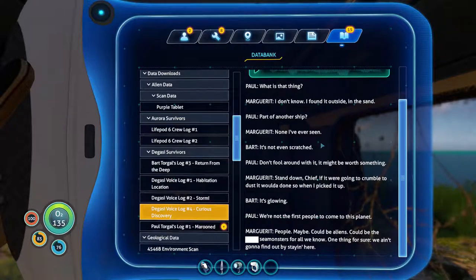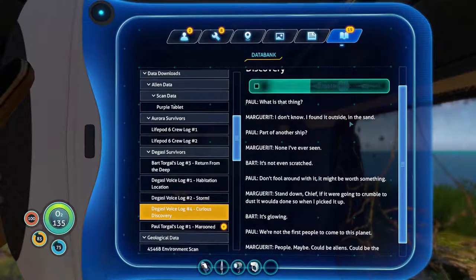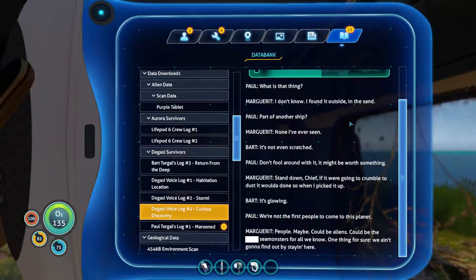Second log: 'What is that thing?' 'I don't know - I found it outside in the sand, part of another ship I've never seen. It's not even scratched.' 'Don't fool around with it, it might be worth something.' 'If it were going to crumble to dust it would have done so when I picked it up. It's glowing.' 'We're not the first people to come to this planet.' 'Could be aliens. Could be the sea monsters for all we know. One thing for sure - we ain't going to find out by staying here.'